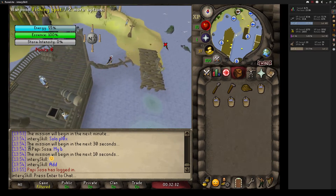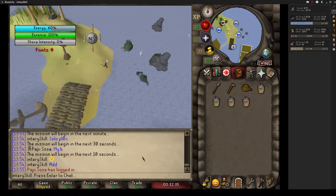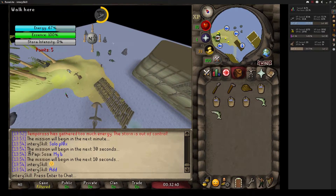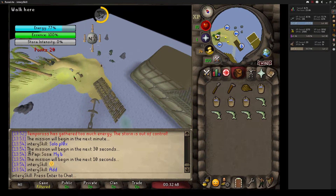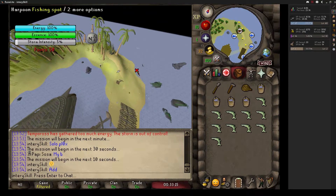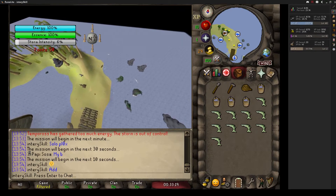First thing first, as soon as we get in here we run to a fishing spot and catch some fish. After we catch some fish we're going to wait for the jumping fish spot to pop up. It usually appears a few seconds after the energy hits 100 — the jumping fish spot will pop up, and I head on over there.